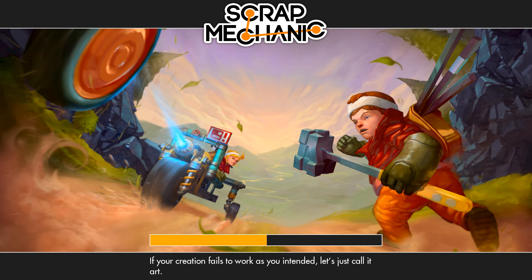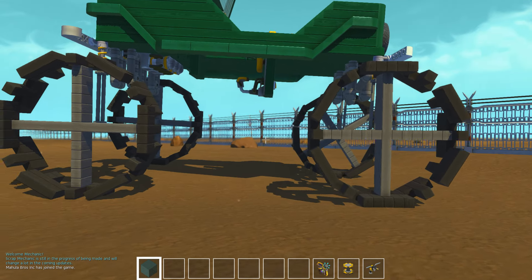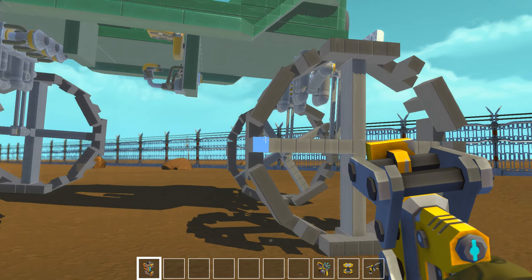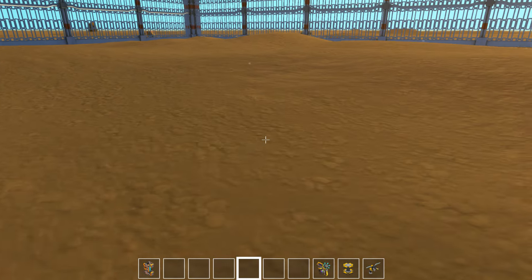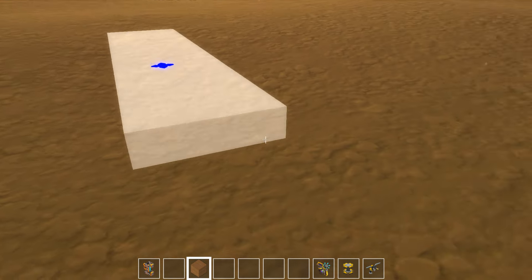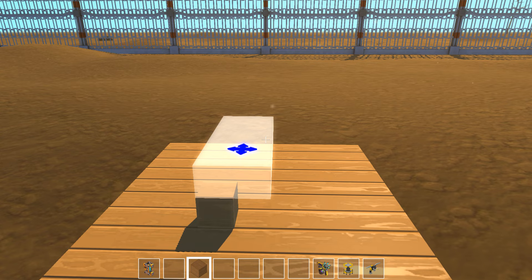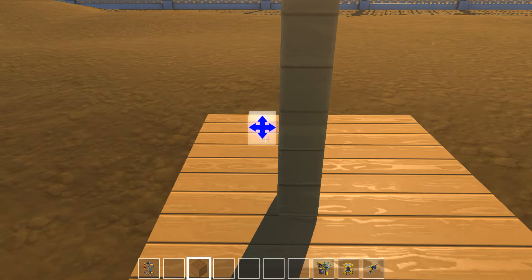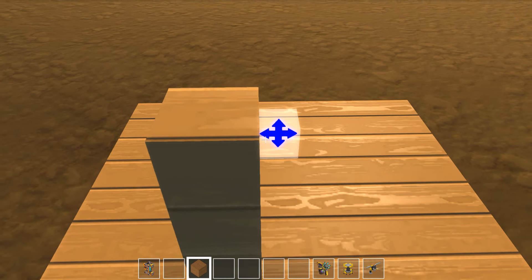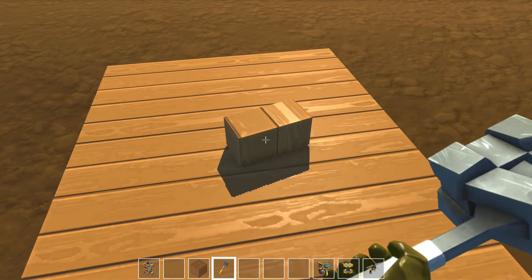Let me lower the music a little bit. If your creation fails to work - all right, so we should be able to weld something. Oh there we go, the infamous weld tool! So how does this work? Let's do a test - I don't even know how this works yet.